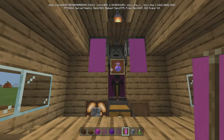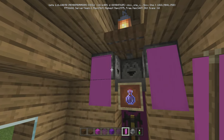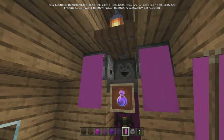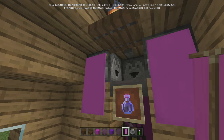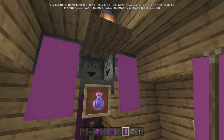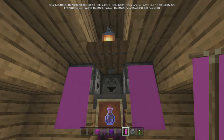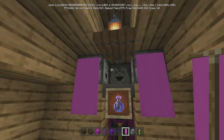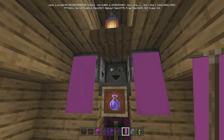Ideally you'd have this chest full of the three potions. You can come up here and fill in the three ingredients — your nether wart, a glistering melon... I forgot, you just fill up your ingredients here. You'd have to figure out depending on which direction you are, which order to do it. You'd just have to play around with it.